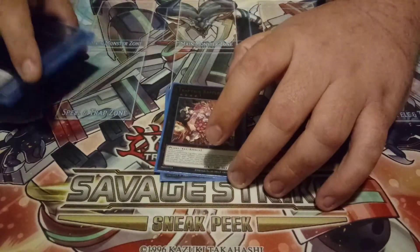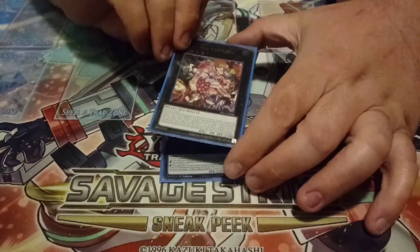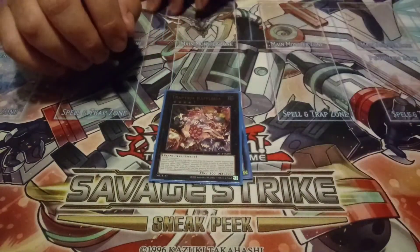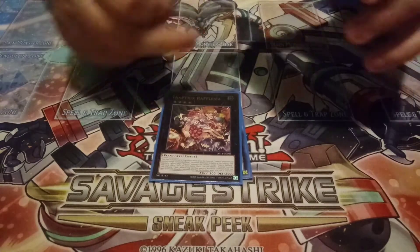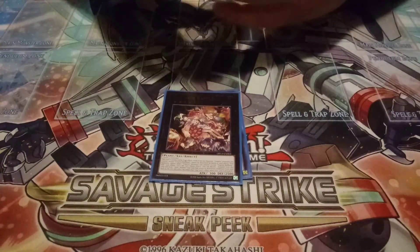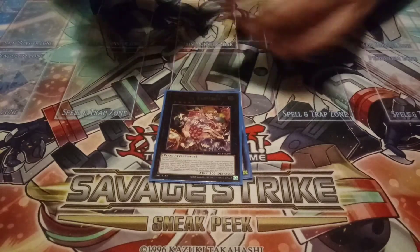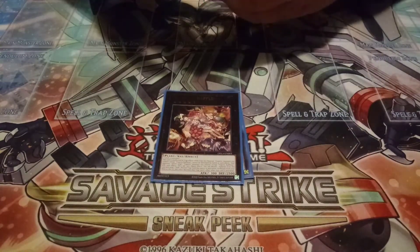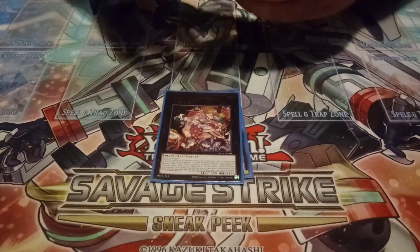I'm playing one copy of Trap Trick Reflatia. That Ultimate Rare art looks so good — I love it, it's beautiful. Great Digger's Trap Hole basically makes this anti-hand-trap: just say no to Nibiru. No hand traps. It's really frickin' nice.